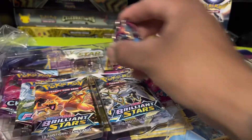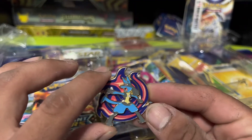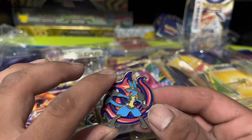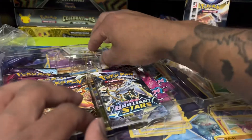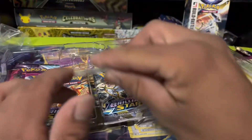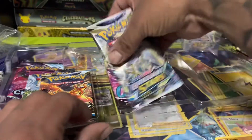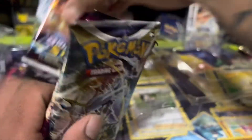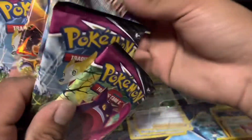We have obviously the pin — that is Mega Lucario I believe — no, that's regular Lucario, I'm dumb. The star marker, which we're actually collecting quite a bit of, so we don't really need them that much. We have the six packs — that was a Chilling Reign, so we're gonna get into the Chilling Reign first, leave a Brilliant Stars for last, and the Fusion Strike in the middle.